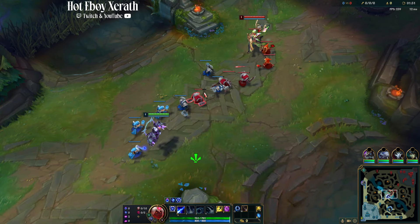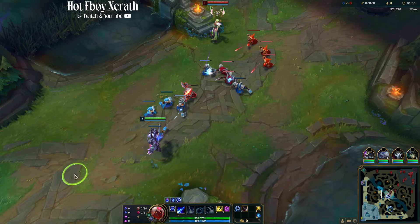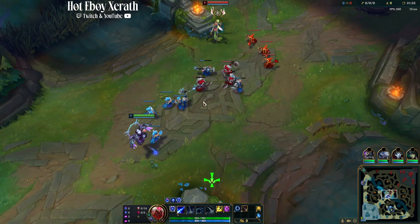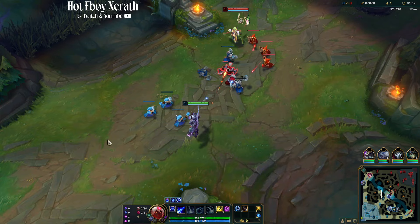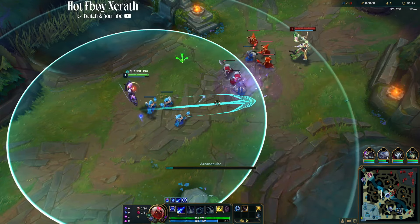For our build we're going to be going Malcanist into Rylai's. This is going to allow us to pick off the squishy and guarantee to land all of our ultis. And then we're just going to go Death Cap into Void Staff or Cryptbloom depending on if they're really squishy.